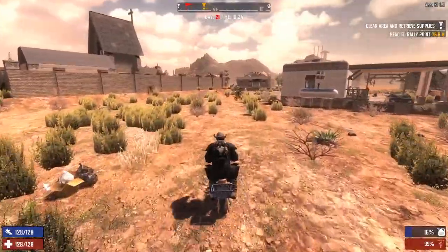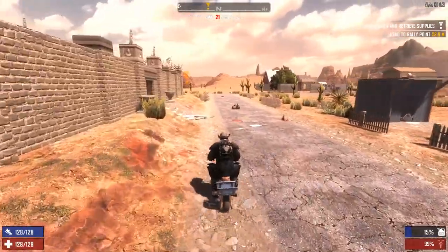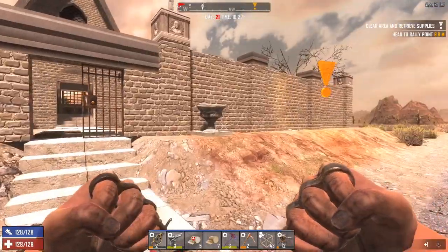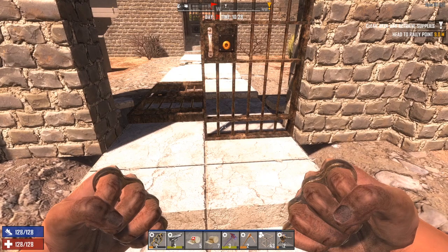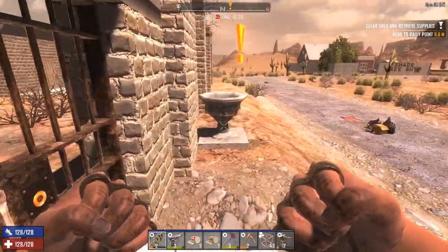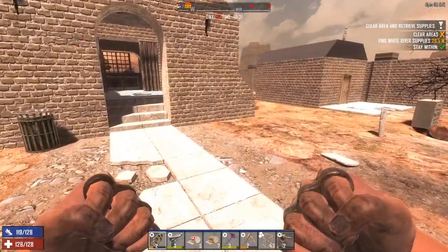Alright, guys, we are just about here. Let me check this place out — this looks like an interesting POI. I don't really recognize it. Oh wait — every time I see a jail door I get aggravated that the Fun Pimps took it out of the game. Oh yeah, I've been here before. This is the crypts or whatever, everything underground. Alright, let's do it!